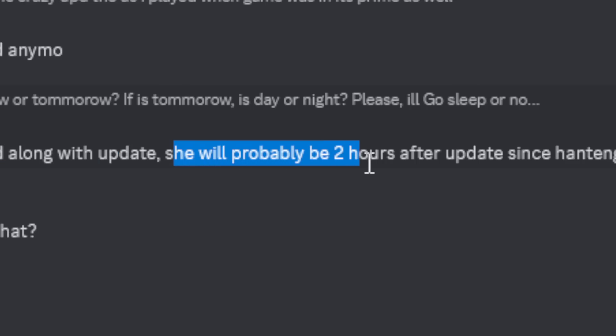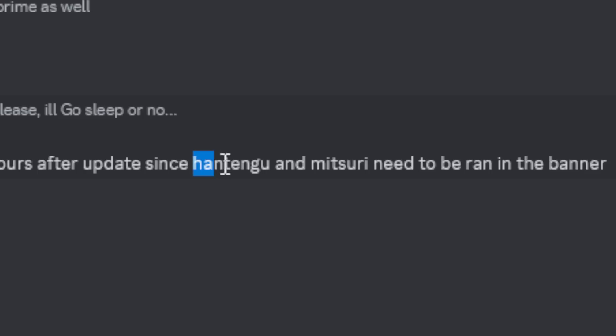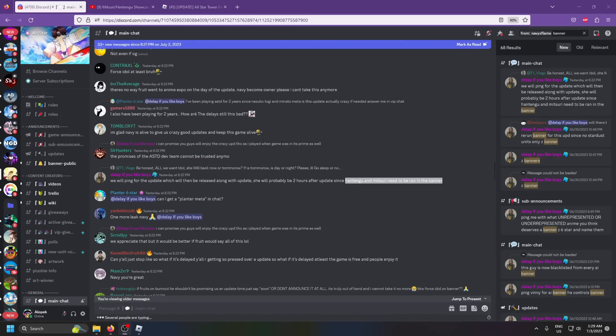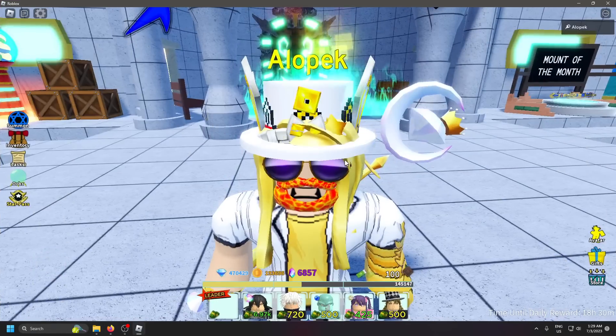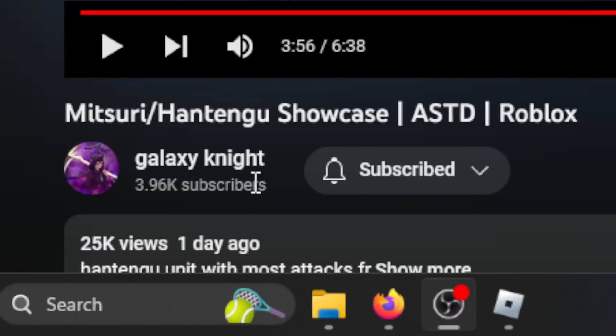She — or Ai Hoshino, because everybody wants her — will probably drop two hours after the update, because apparently Han Tengu and Mitsuri need to be ran in the banner. So that means these units are going to be banner units. Big shout out to Galaxy Knight for showcasing the leaks.